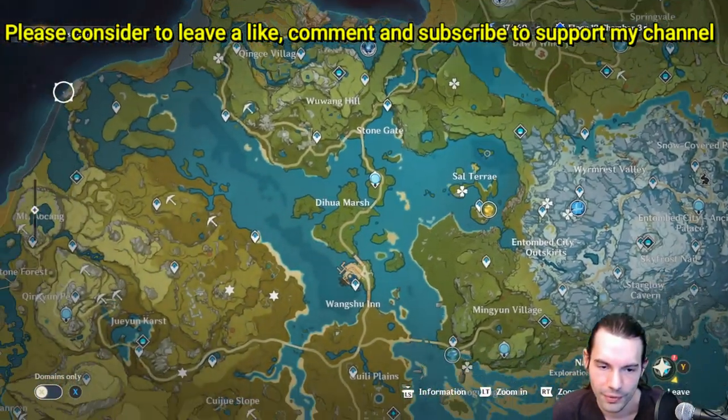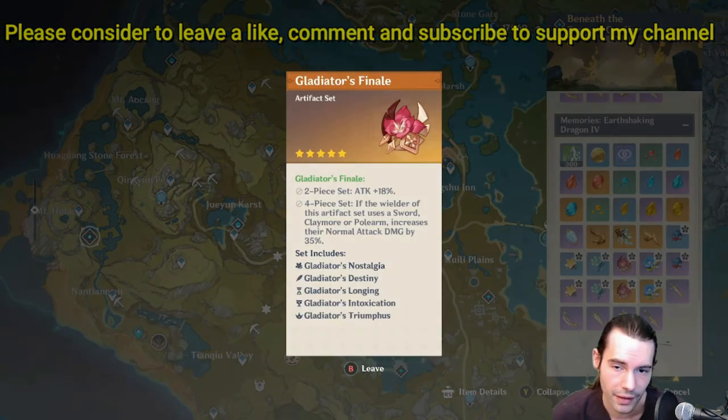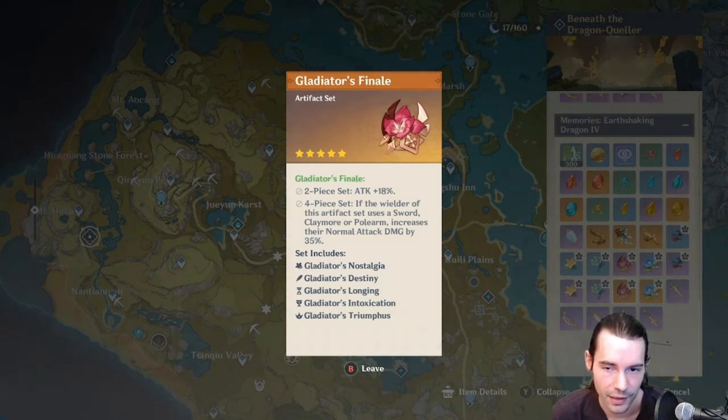The most basic sets are the Gladiator's Finale. The 2-piece gives attack plus 18%, same as Shimenawa's Reminiscence. The 4-piece: if the wielder uses a sword, claymore, or polearm, normal attack damage is increased by 35%. Note it's only normal attack damage — so on a character like Keqing, charged attacks won't benefit. If you spam normal attacks this is good, and you'll likely have it early in the game already from world bosses.